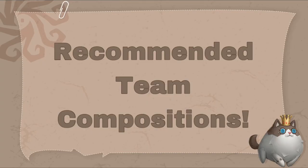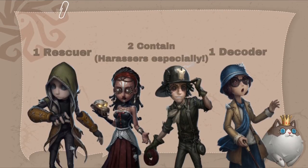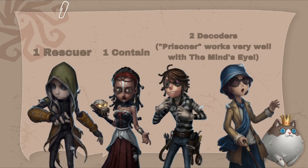With those recommendations, I have attached some good team compositions for the Mind's Eye. Having at least one rescue is extremely important, and two containment types will allow the hunter's attention to stay away from her. Harassers especially can be helpful to support her if she ends up having to contain the hunter. Alternatively, an additional decoder such as Prisoner can help speed up the ciphers even more.